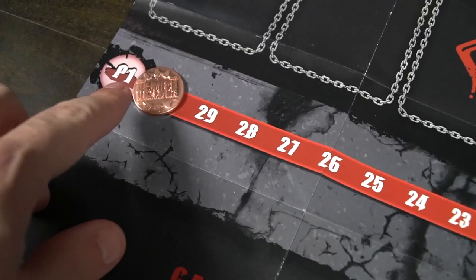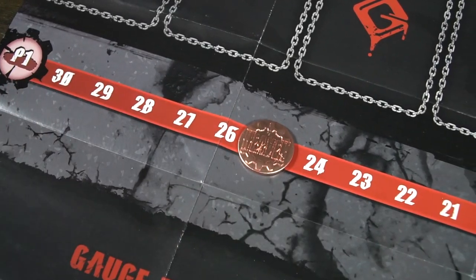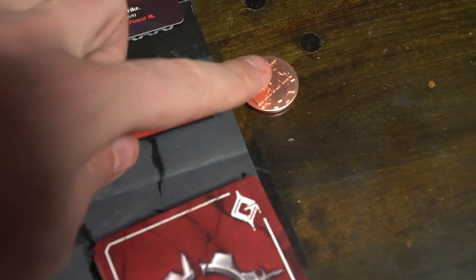That is a basic strike and that is how it works. When you lose life, you will reduce it from your total of 30, going down to whatever number it might be. Hitting zero is how you lose the game.